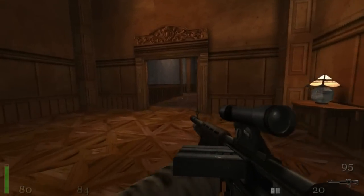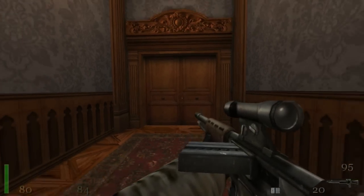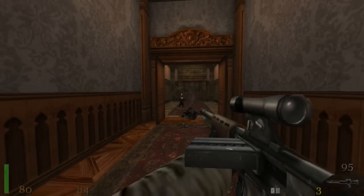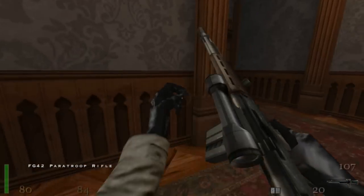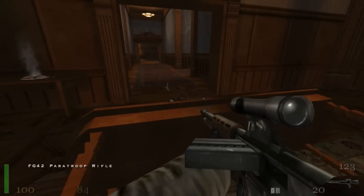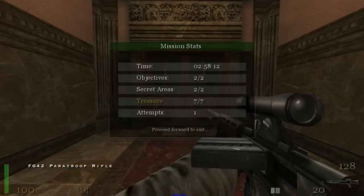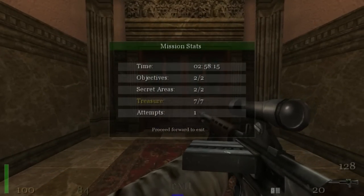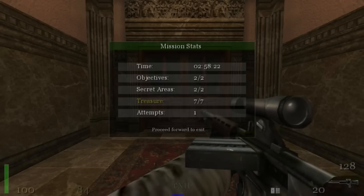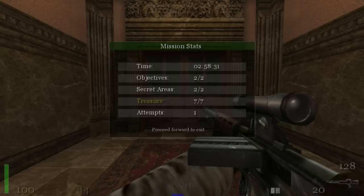Nothing here to do so we'll continue on. Now don't go straight ahead just yet — look left and get ready, three paratrooper guys will be here. Now they come — three of them, dead. We'll eat some food to regain health. That's basically it guys. As you can see: objectives two out of two, secret areas two out of two, we collected all treasures seven out of seven, all done in one attempt. So as usual I will walk forward to complete the level and I will see you guys in the next video for the fourth and final level of mission six.